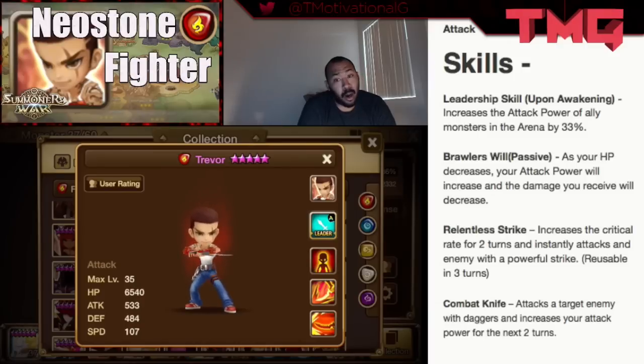His passive — awesome passive — is Brawler's Will. As his HP decreases, his attack power will increase and the damage he receives will decrease. So in a nutshell, as he takes damage, he gets stronger on both sides: he deals more damage and takes less damage, which is absolutely insane.